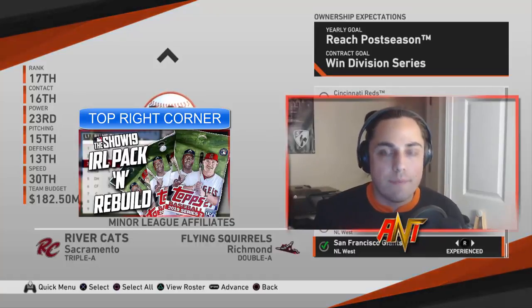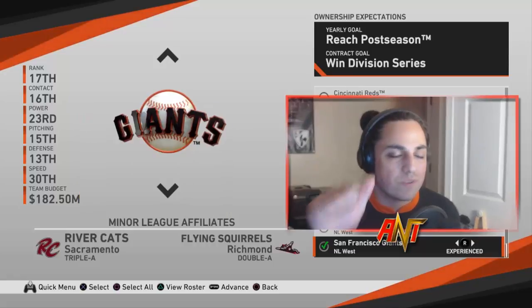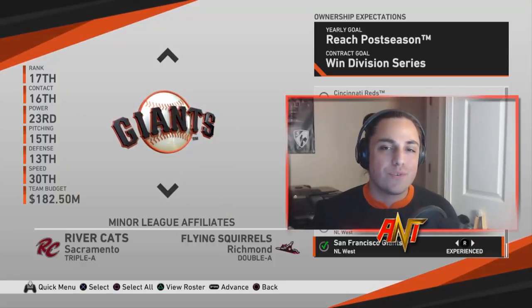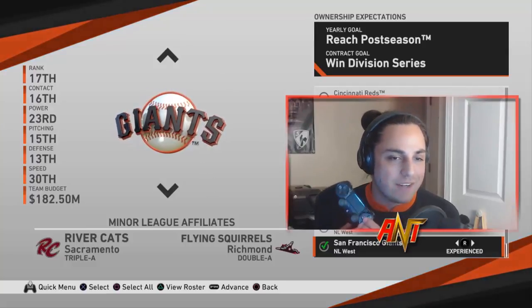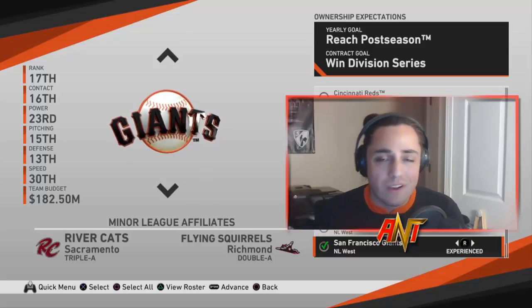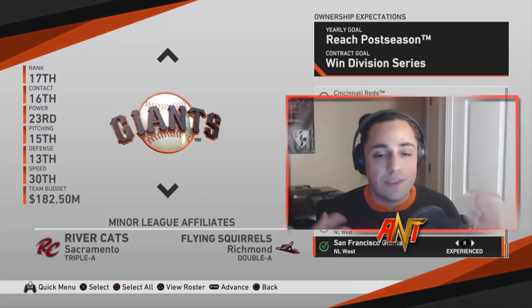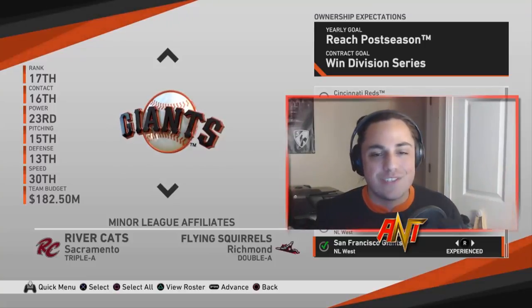All right, so today we're doing another rebuild, but a little bit differently. We can't do any free agency moves, we can't use any draft picks, and the only way we can improve this team is through the trade finder — that square button. That's the only way we can make trades. So rather than me finessing the CPU with trades, I got to use the trade finder feature.